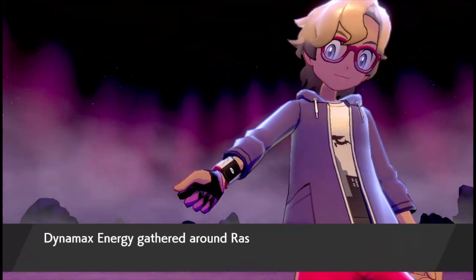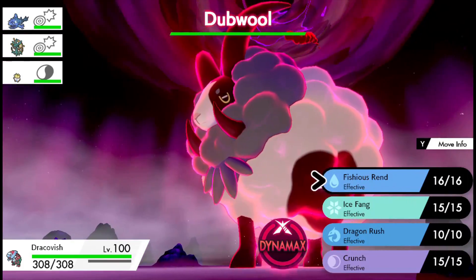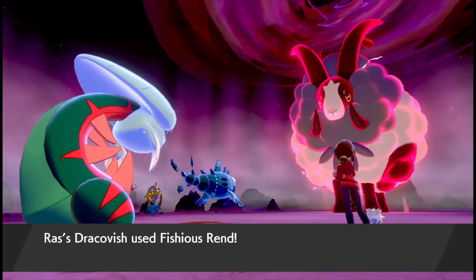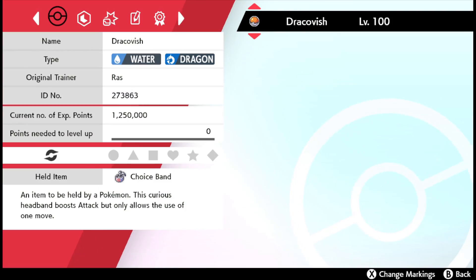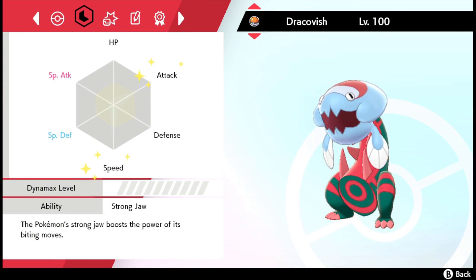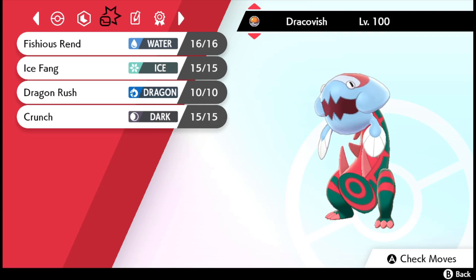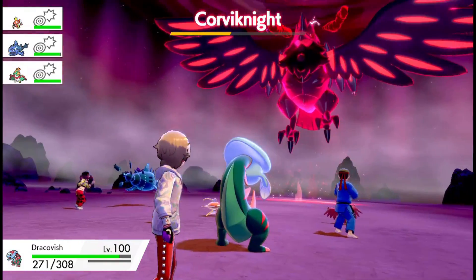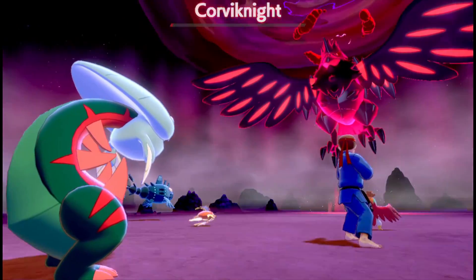And then you're ready for the big leagues. Being level 100 means you'll hit the hardest, and any NPCs that join you will be level 70, which makes soloing level 5 raids possible. Slap your Choice Band on — no need to Dynamax, just chomp everything in sight. You can get some other moves in case, such as Crunch, Ice Fang, Outrage, or Psychic Fangs. But all you really need is that almighty jaw.